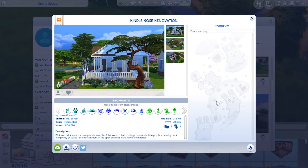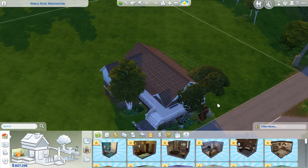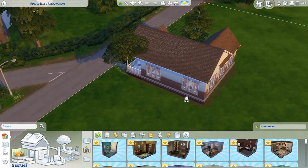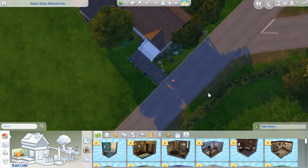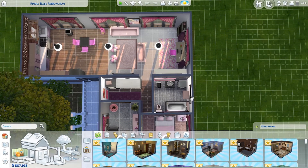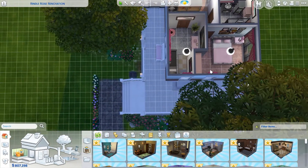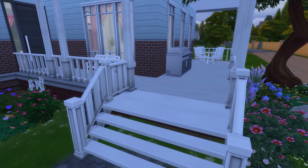Moving on to our next one — this was actually a renovation I did of the Brindle Rose in Willow Creek. We'll pop that in and see how it looks. It's got a cute little walkway up to the porch, a nice porch, and I like the brick and siding. It's just a little two-bedroom — or a kid and a couple — with a laundry nook, a bathroom, and a really big open area. There is a lot of pink; I was clearly going for the rose.